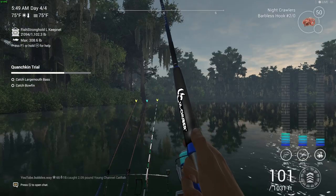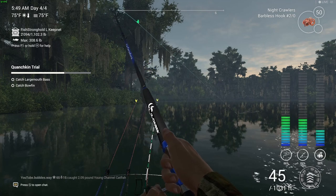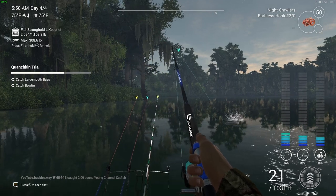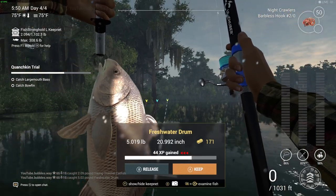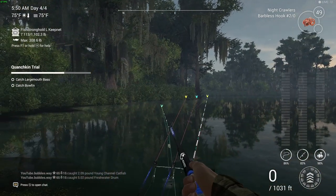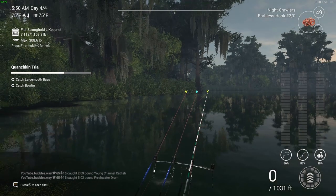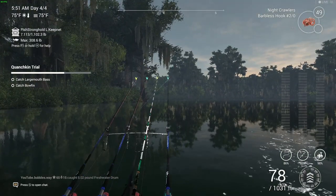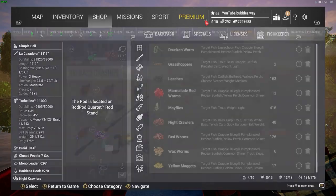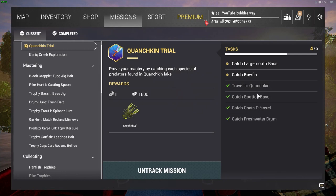We got a fish on! Using nightcrawlers on a barbless hook, size 2/0. This is one of the fish we needed — that's a freshwater drum. Just casting right there, not very far — about 80 feet. Let me quickly show you the list: freshwater drum checked off. I'll bring you back when we get the chain pickerel and spotted bass.